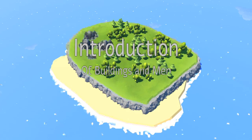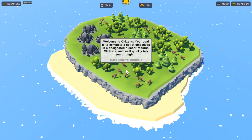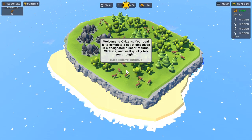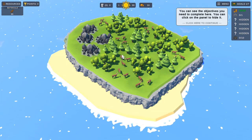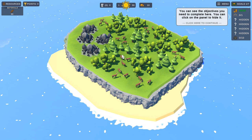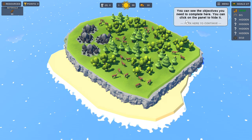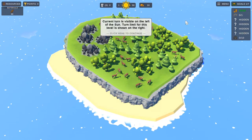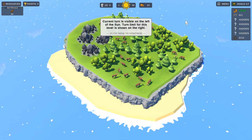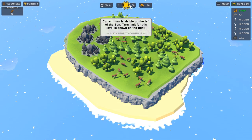Let's wait for it to load up. Introduction of Buildings and Men. Welcome to Citizens - your goal is to complete a set of objectives in a set number of turns. You can see the objectives you need to complete. Click to continue. The current turn is visible on the left of the sun, and the turn limit for this level is shown on the right of the sun.